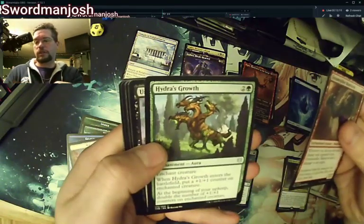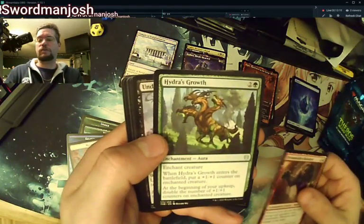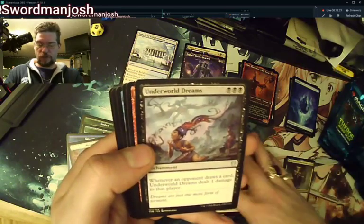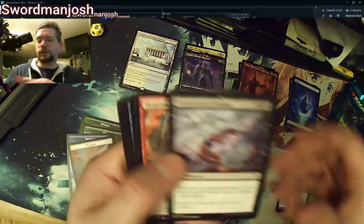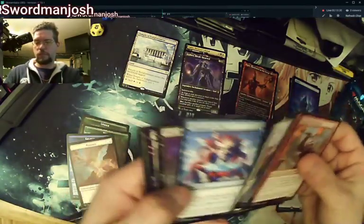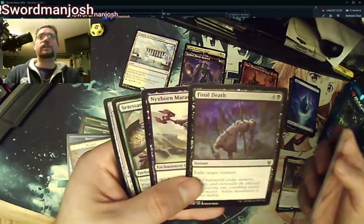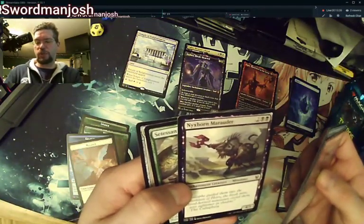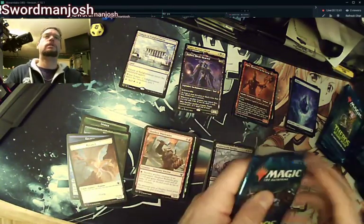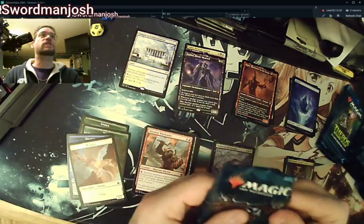Dreamstalker Manticore, Hydra's Growth — this is one I think we'll probably see quite a bit of play — and Underworld Dreams, which is another one I was looking forward to for a mono-black deck with Gary. Indomitable Will, Final Death — that's going to be great for you pre-releasers out there.